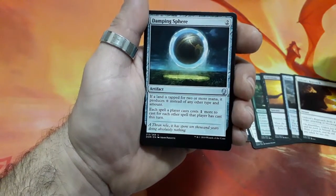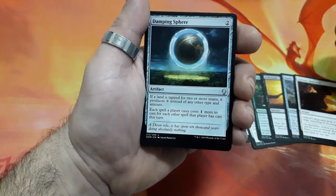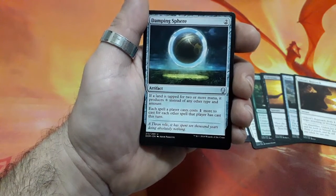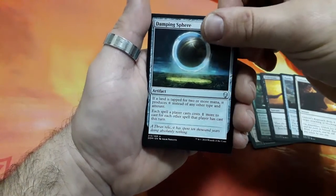Damping Sphere, 2 drops. If a land is tapped for 2 or more mana, it produces colorless instead of any other type and amount. Each spell a player casts costs 1 more to cast for each other spell that player has cast this turn. Interesting.